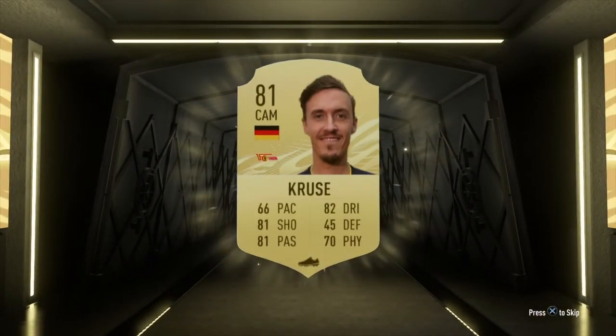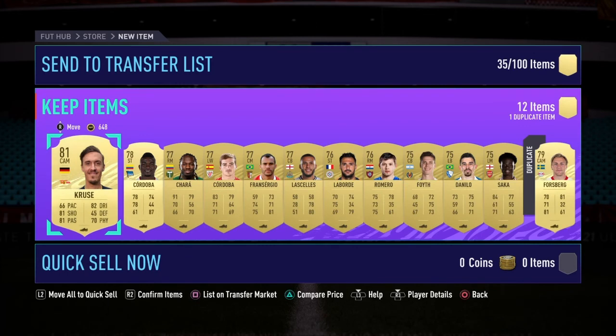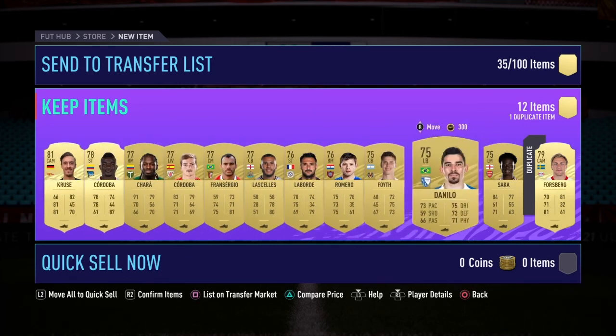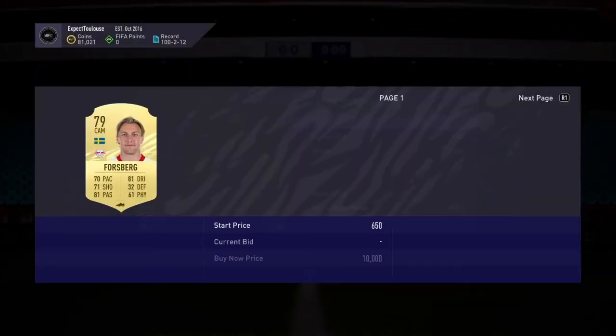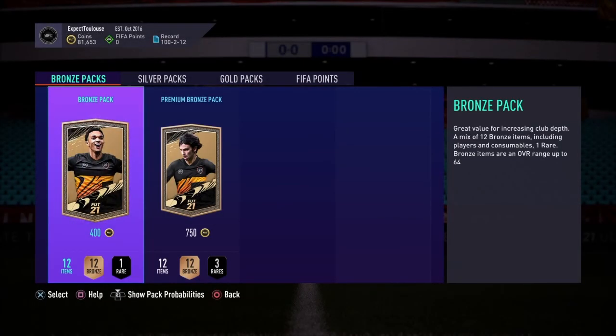Sadly no board or walkout from the second pack, but it's going to be a high rated rare — 81 rated. Max Cruz, Cordoba — two Cordobas, that's weird. Saka — not a bad player in real life. He can just be discarded. So that's the end of Marquee Matchups — we did get a board so it was kind of worth it.